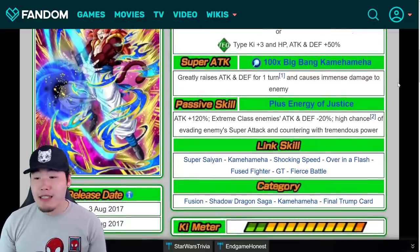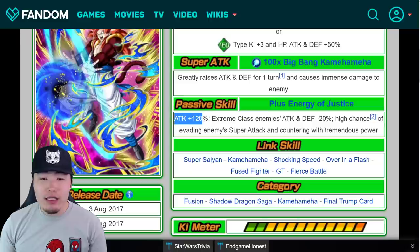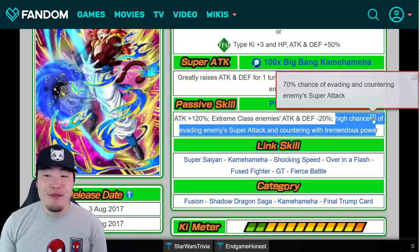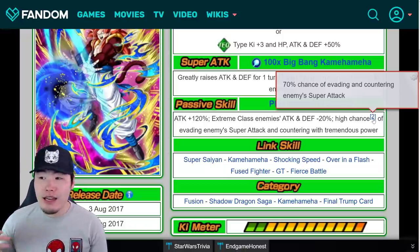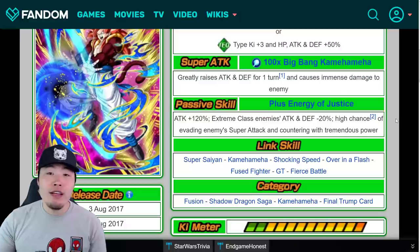For the passive, I'm not really sure what it's going to look like because there's so much they could do. But I think they've got to keep this part — no matter what he does as far as attack and defense buffs or damage reduction or debuffing the enemy — he's got to have the high chance of evading enemy super attacks and countering with tremendous power. That's a 70% chance to evade and counter. I think he's the only unit in the game that has that ability. We have Super Saiyan 4 Goku and Vegeta with a 30% chance, but Gogeta might be the only one with a 70% chance. I'm hoping they keep this because that's kind of his thing — like Super Vegito always having the counter mechanic.